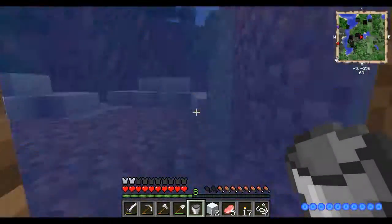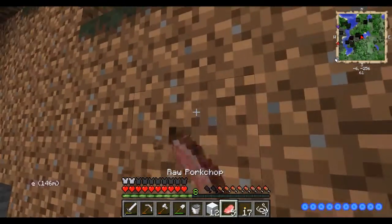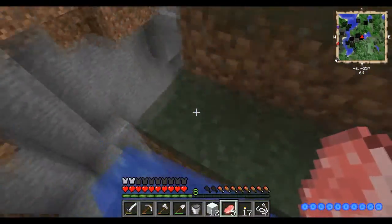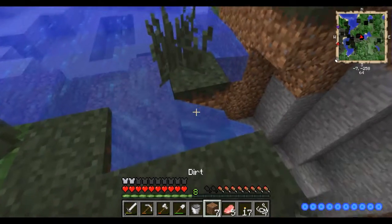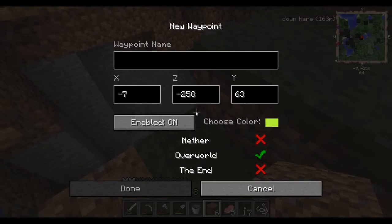Almost fell down there — it's like a mine. How am I gonna get out? I'll go through here. I don't want the water to drop down. The water still dropped. Just block it off — there we go. I'm just gonna mark this place.